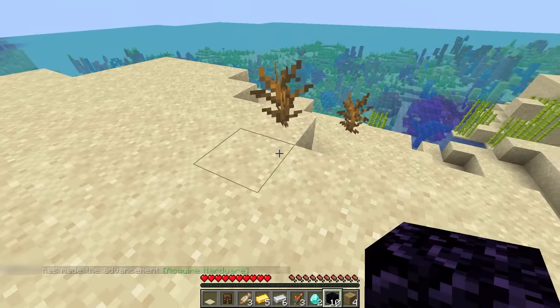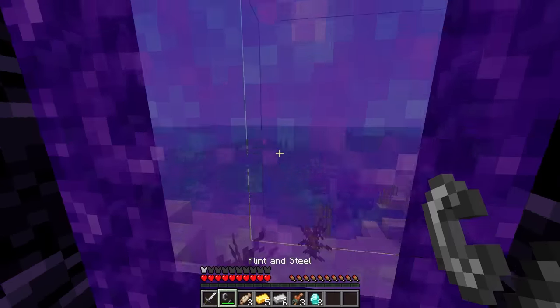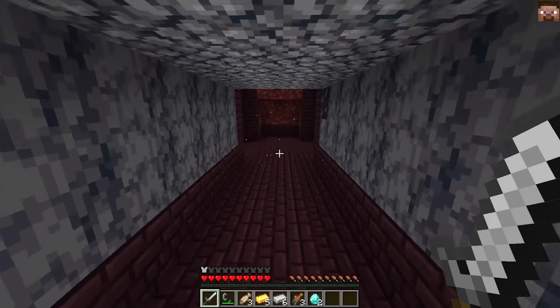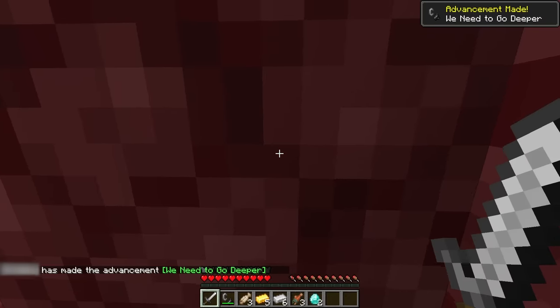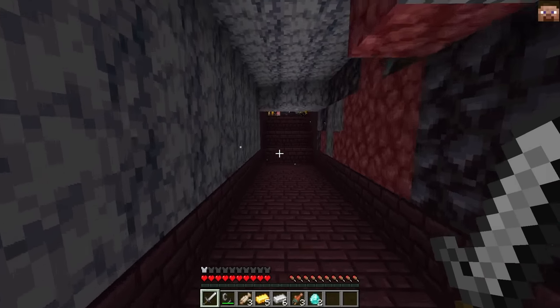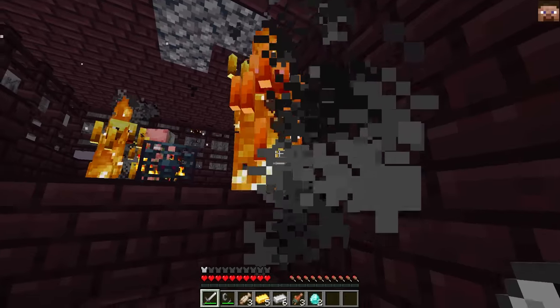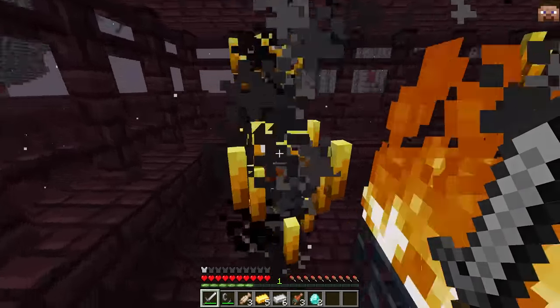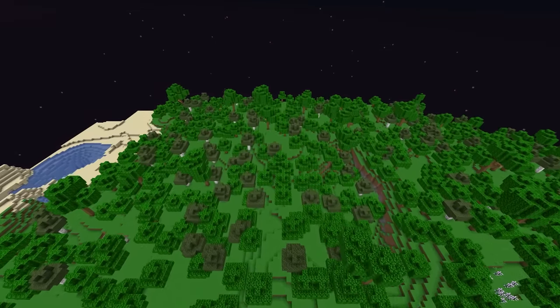After looting the chest, the runner uses his newly obtained obsidian to build a portal and enter the nether, where there was clearly a not-so-clever cut in the recording, and he's suddenly in a fortress. There's also now this random Steve head in the corner. The runner heads through the fortress and right to a blaze spawner, where there are a ton of blazes — way more than would have spawned in this short of time, confirming that this world was played on before the run.